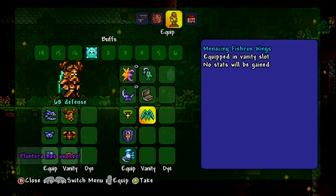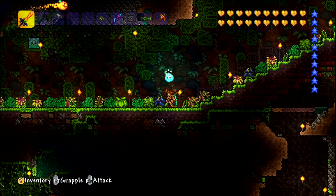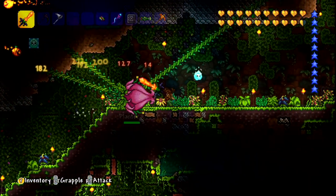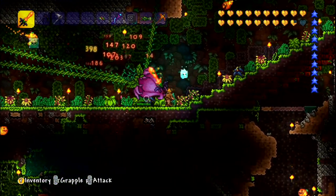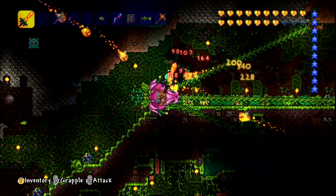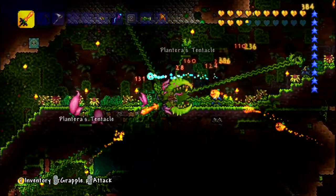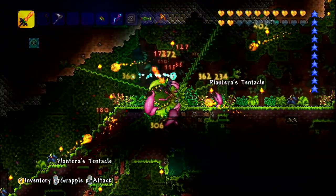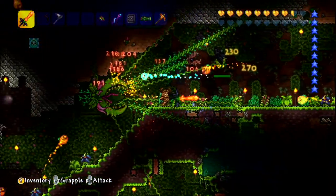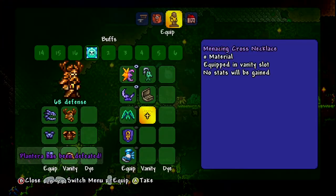We never even put our fishing stuff on to help with fishing. Clearly we did not need it. When are we going to go catch a fish? Honestly, I think I'm waiting for a better fishing rod. Even if it's just the one the traveling merchant sells — which is only about a five percent increase over what we have — I'd probably wait for that rather than hope for a random drop from the angler, because the angler clearly does not like giving us anything useful.